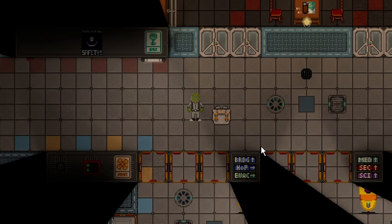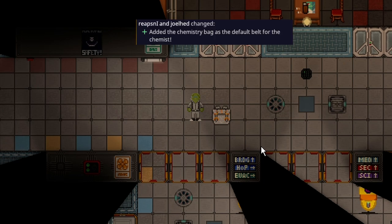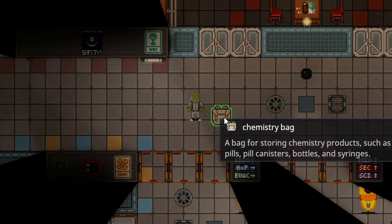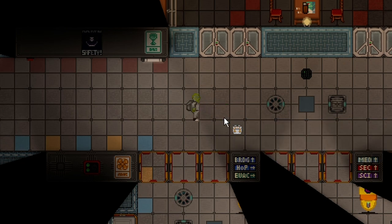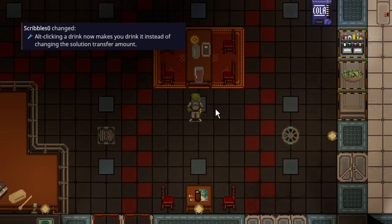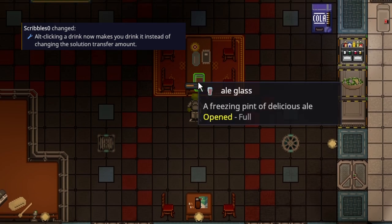Either way, I'm still doing this one because it just came out — I'll decide next week what's happening. Anyway, chemistry bags are now a new item in the game. They hold items such as pills, pill canisters, bottles, and syringes. As you can guess by the name, they're a belt item, which is rather interesting. They have 45 units of storage and chemists start with them on round start.